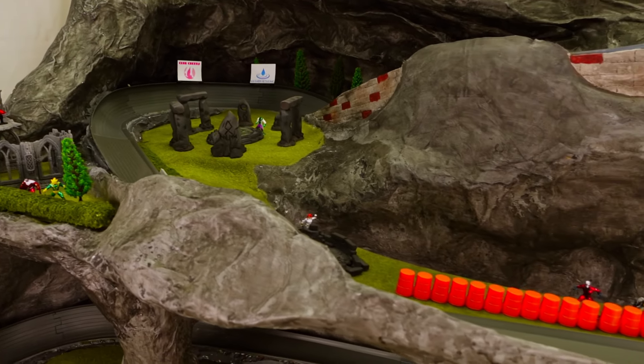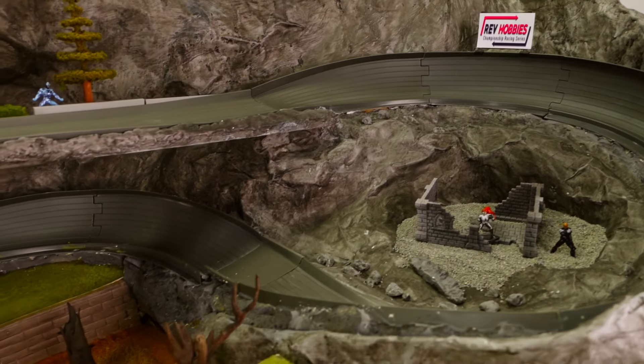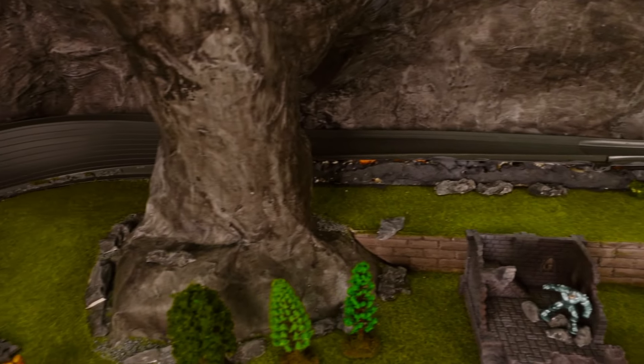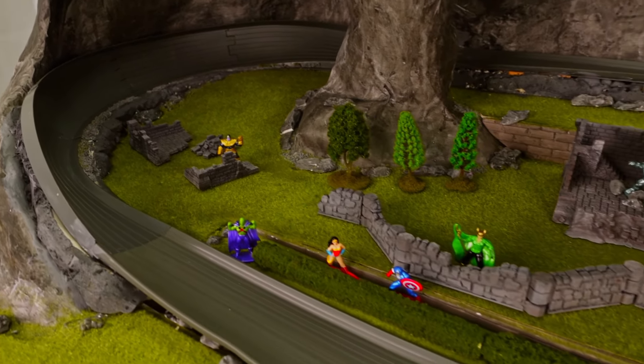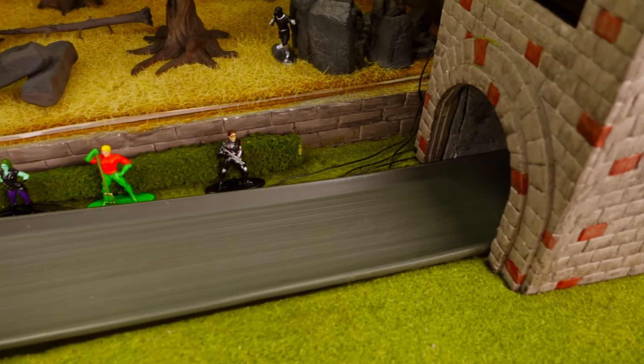A 360 is worth 2 points. A 180 is 1 point. Points will be awarded according to how many maneuvers were completed. Drivers must cross the finish line to earn the points. The rules are simple — the top 2 drivers will advance. Let's go ahead and meet our racers.